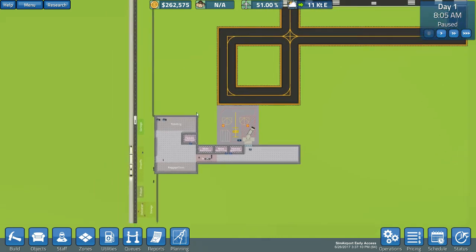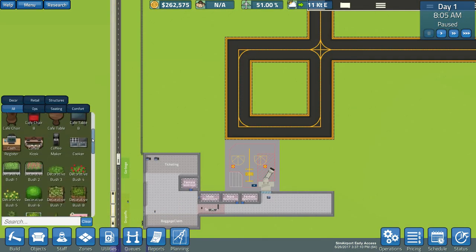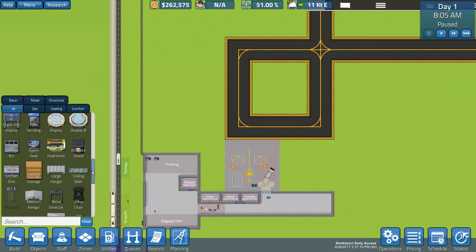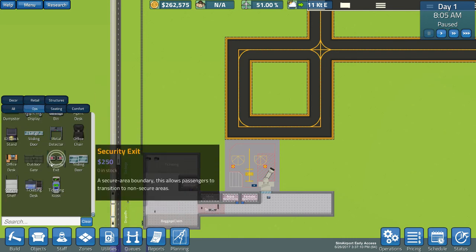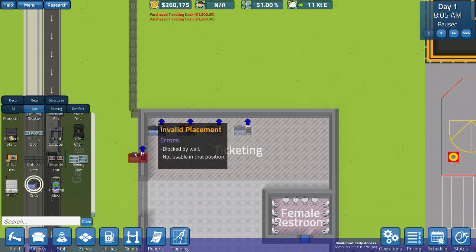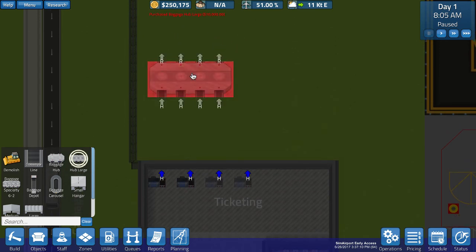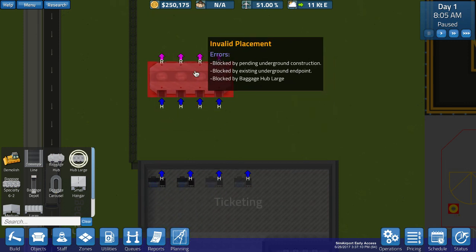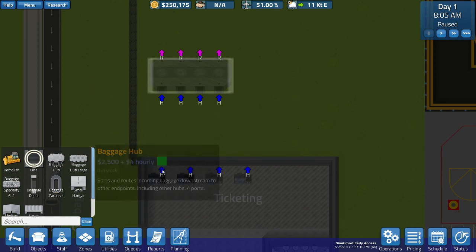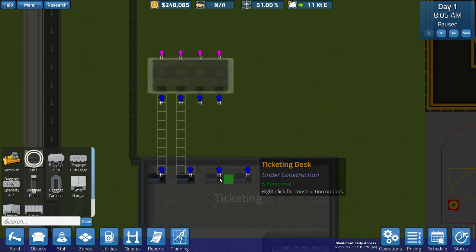Next up, we've got to create a baggage handling system. Having learned from previous experience — one nice thing is everything here is sorted, which I believe in Prison Architect they're not. Going over to Ops, I'm going to want some ticketing desks, in particular two more. With the hubs it costs $4 an hour to operate, so we're going to go ahead and do a large hub here. You can only connect two points — you can't make a single conveyor line, which I find a little annoying.